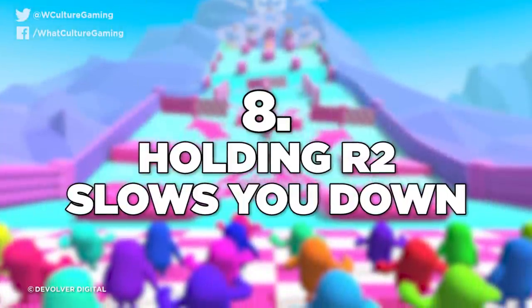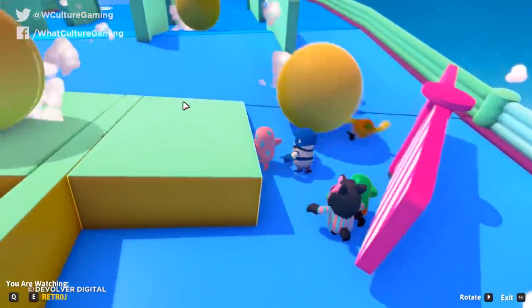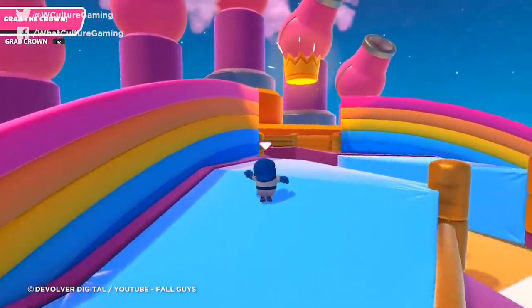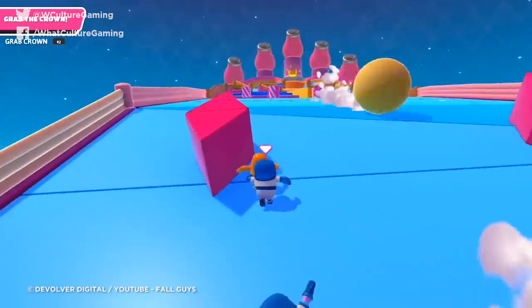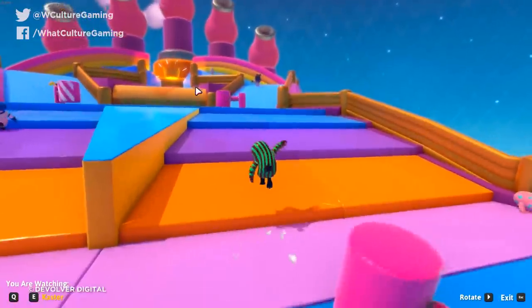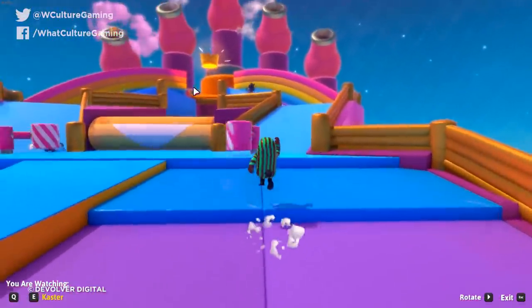Number 8: Holding R2 slows you down. This only really matters in Fall Mountain when you need to get to the end of the stage to do one last heroic jump to grab the crown out of the air. If you're holding R2 in preparation for that, in the run-up to the crown, your character will slow down during the grab animation — which can be enough for someone else to run past you. So hold R2 just after you leave the ground, then your character will put their arm out and you can try to grab the crown.